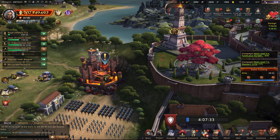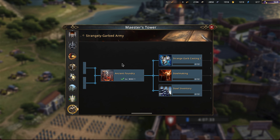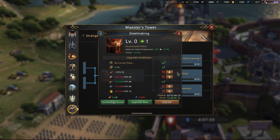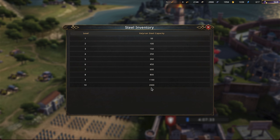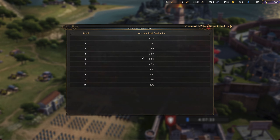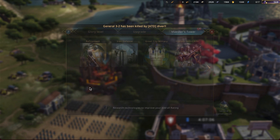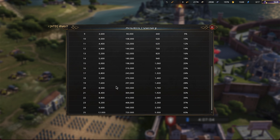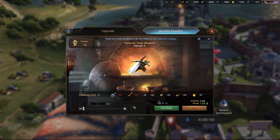If you go back to the Strangely Garbed research tree, there are additional researches that increase the Foundry. You can research casting speed, more production, and increased capacity. Production and capacity are probably the two most important ones, so I'll do those first. You can get up to 2,000 more capacity and produce 20% more. At 12,000 per minute, 20% more is actually pretty good once fully maxed. Right now at 400 it's not doing a whole lot, but these research builds are probably going to be expensive.